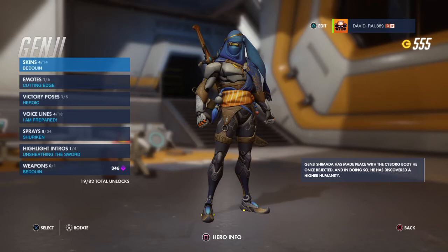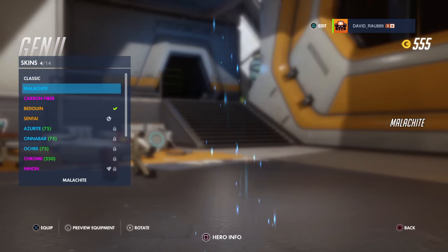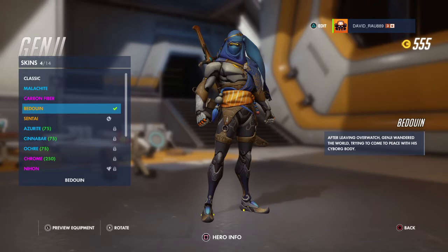You can also buy loot boxes for real money but I wouldn't suggest that. Let's take a look at the different skins: the classic ones are gray, the rare ones are blue, the epic ones are pink, and the legendary ones are yellow. Right now I have Bedouin and Sentai skins for Genji.